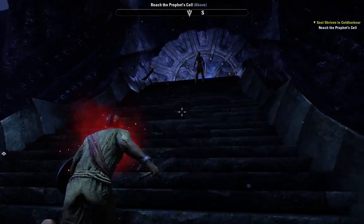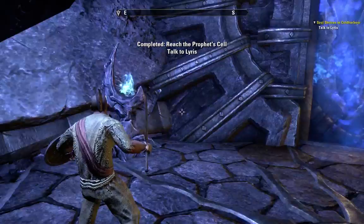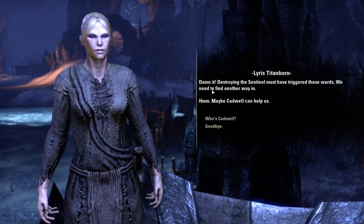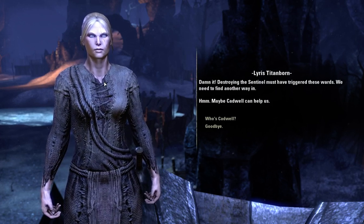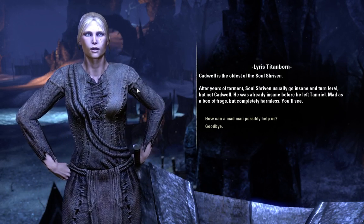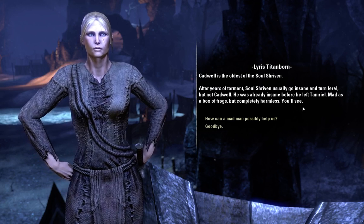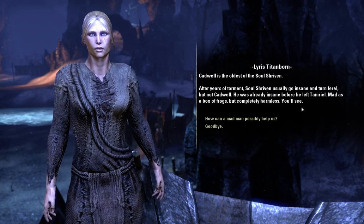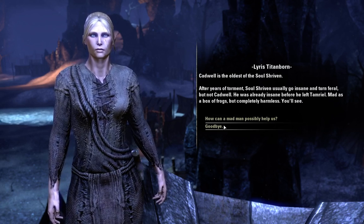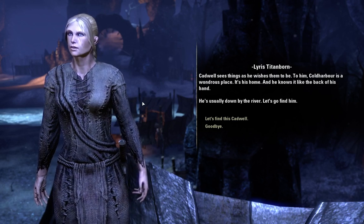Why is that thing glowing? It's supposed to be dead. Destroying the Sentinel must have triggered these wards — we'll need to find another way in. Cadwell is the oldest of the Soul Shriven. After years of torment, Soul Shriven usually go insane and turn feral, but not Cadwell — he was already insane before he left Tamriel. Mad as a box of frogs but completely harmless.